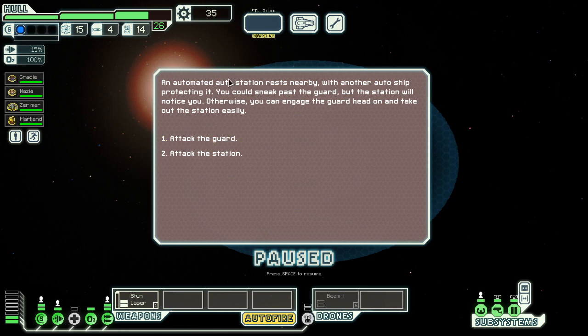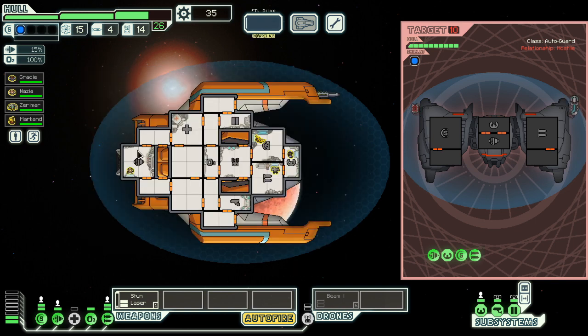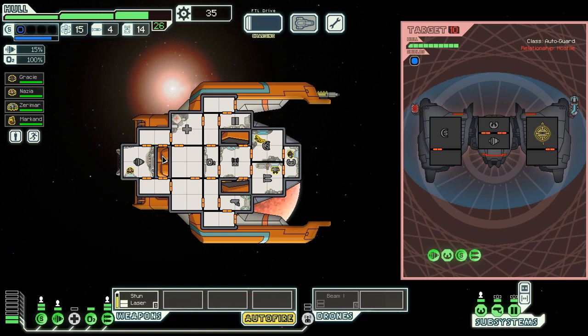An auto ship protecting an auto station. Attack the guard, I guess? Do I get access to the station if I attack the guard? I can apparently engage the guard head-on, or take out the station easily. I'll attack the guard — engage the guard. He's got some weaponry, but this should do fine. We want to avoid that, though. There we go.